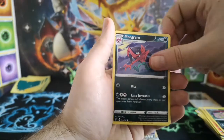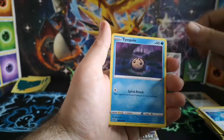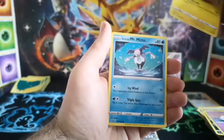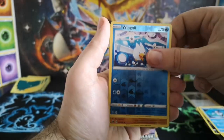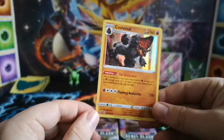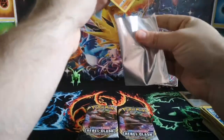Dark Energy, Morgrem, Palpitoad, Scoop Up Net, Timburr, Vullaby, Corsola, Toxel, Galarian Mr. Mime, reverse is Wingull — and we've got a holo Coalossal. Not too shabby. So I think that Full Art is the only V card we've actually pulled this video — hopefully still a lot more to come.